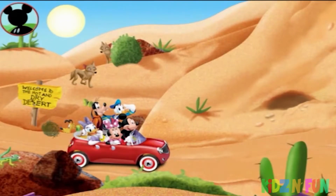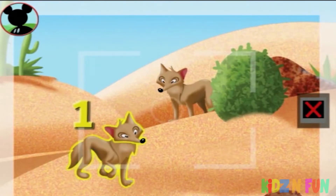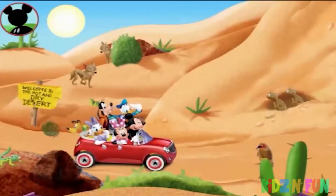But this time, I'll look for a group of two animals. Those are coyotes. Is this a group of two? Touch the animals to count them. One, two. Way to go! Now tap the camera to take a picture. Say cheese.